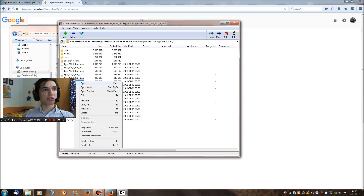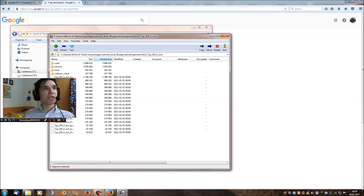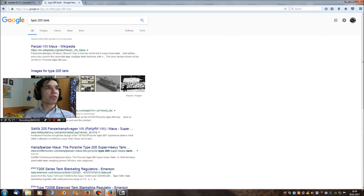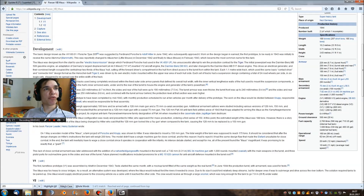I tried opening them — it would be more interesting if I could, but World of Tanks protects their files. So the tank is called Type 205. If we search 'Type 205 tank,' the first result is the Wikipedia page for the Maus, and right there it says the basic design known as VK 10001, which is exactly this tank's name — Porsche Type 205 — was suggested by Ferdinand Porsche in June 1942.